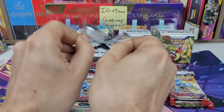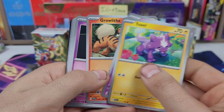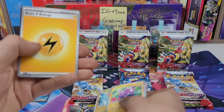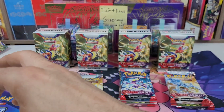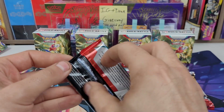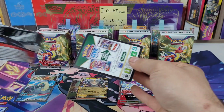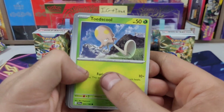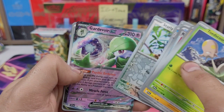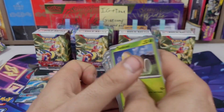Probably opened 150–160 packs now. Pack three: Toxel, Ralts, Growlithe, Trio. Pack four: Chien-Pao EX — and a Gardevoir EX. So three hits for four packs from the second Build and Battle, and one of them was Joltik.